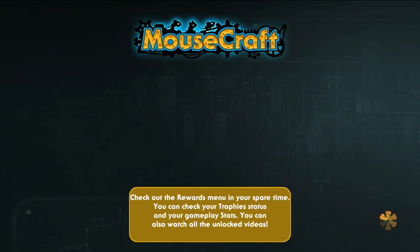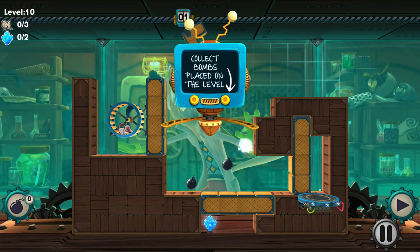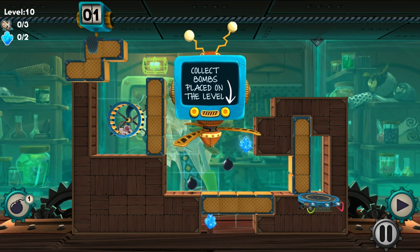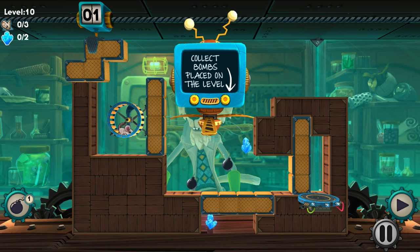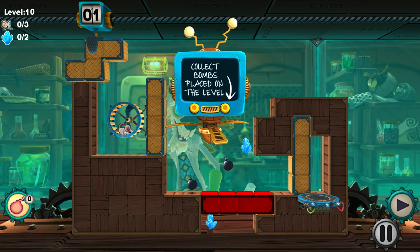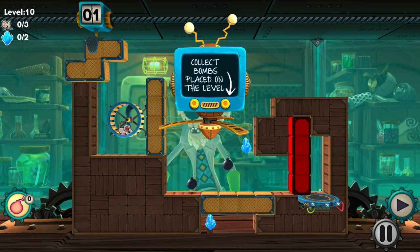Let's go back to the level select and get something a little more complex. We can hop to like level 10 and you might see some different stuff. There are collectibles — you can just simply finish the level, or you could do something a little more difficult and get the collectibles, which are those blue shards. You can see one at the bottom of the screen — it's sort of like a blue crystal. If you don't have enough blue crystals when going to a new area, you'll have to go back to previous levels and collect some more.